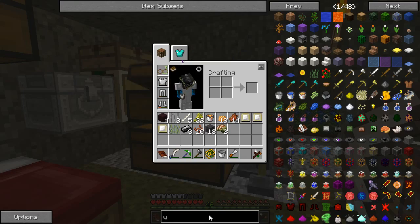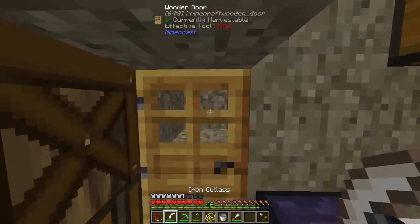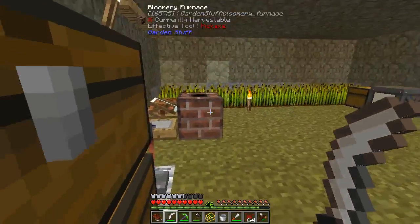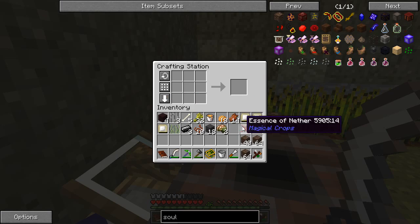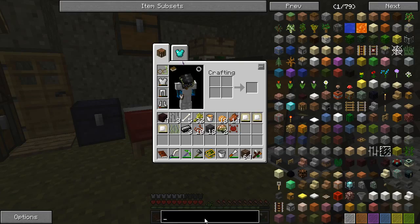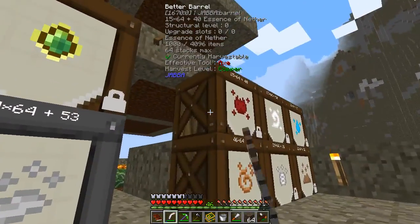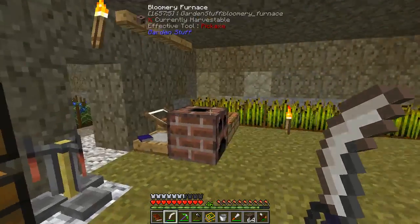Nether brick. We need soul sand. Made by three of you. Let's go to sleep and let's get you. Almost three stacks, good lord. Like this, and I need nether bricks — brick, not bricks. Four of you. Seems legit. Three stacks again, yay!